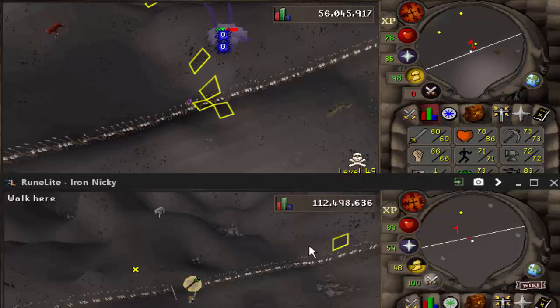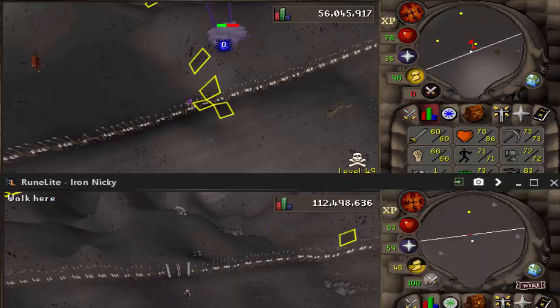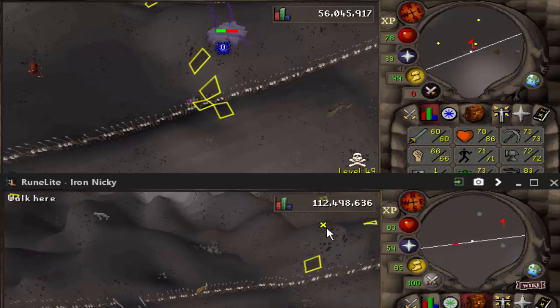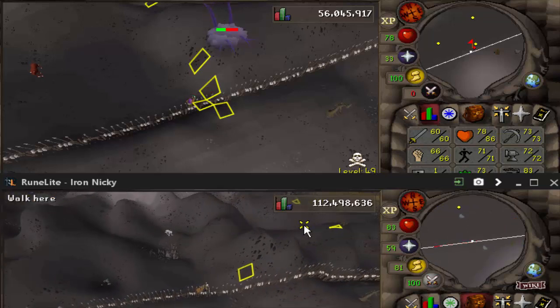What's going on guys, it's Nicky. Welcome back to another video. This one is going to be an alt lure method for the Chaos Ellie. This is a safe spot and it is a really good method.